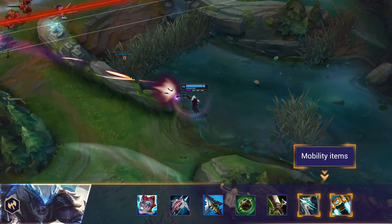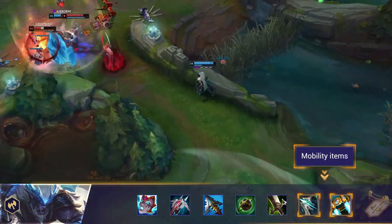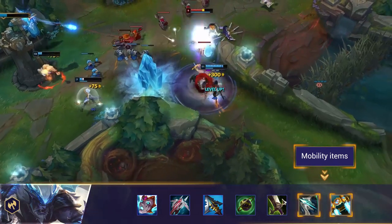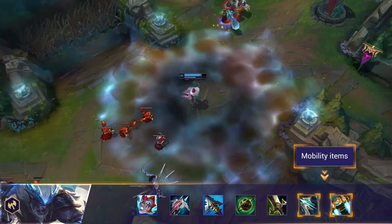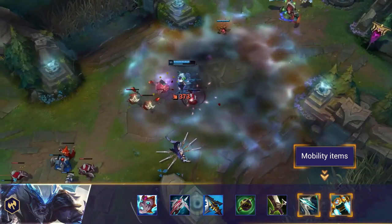Mobility items are also worth considering. Trundle's Pillar is a pain to get around, but there are a few items which can help you circumvent it. Galeforce and Protobelt won't get you over the Pillar but can help you move around it, and the movement speed from Shurelia's is a great tool to counteract a slower pace.